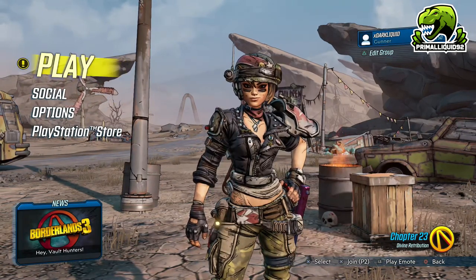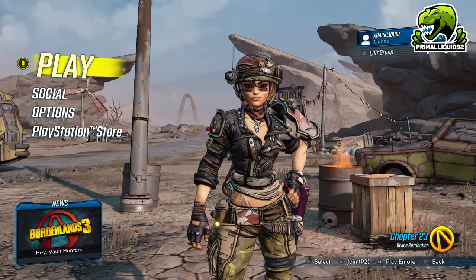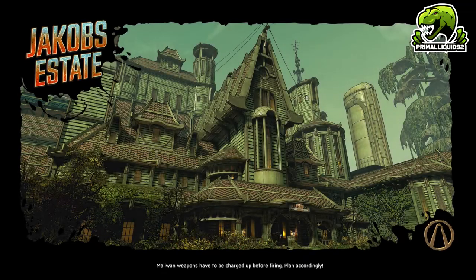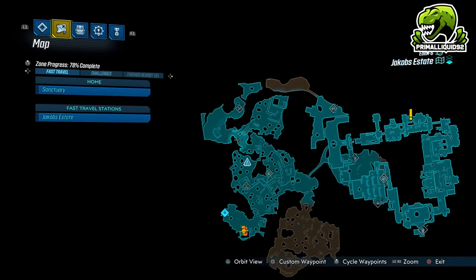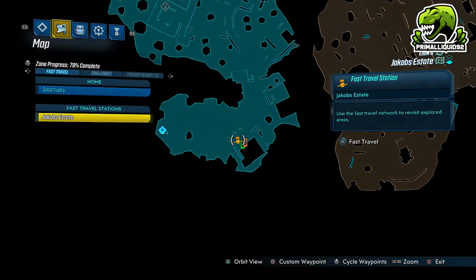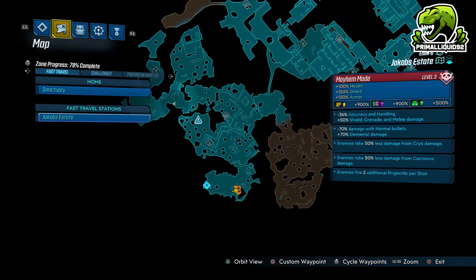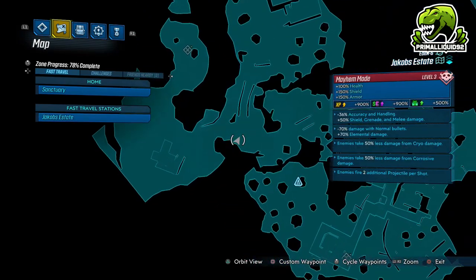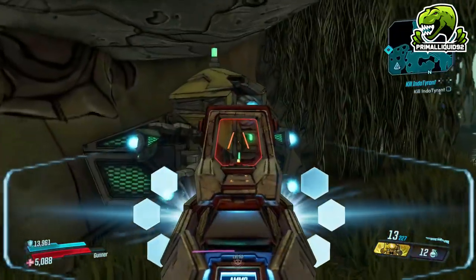Now that we're back at the main menu, because I disabled the internet connection, we haven't actually got the hotfix downloaded. All I'm going to do is continue game — I've already got the checkpoint in Jacob's Estate. Once I load in, I will show you on the map exactly where you need to go for this loot tink. Now that we're finally loaded into the map, this is Jacob's Estate. This right here is the fast travel station where you'll spawn into the map. Simply run all the way through the map until you get to here, which has a New-U station.